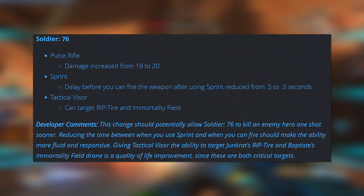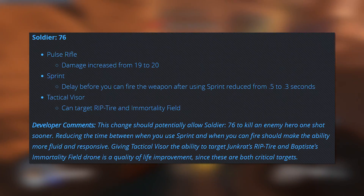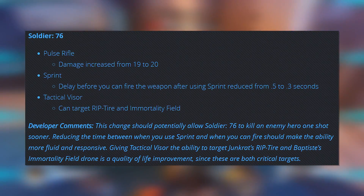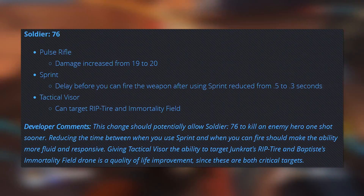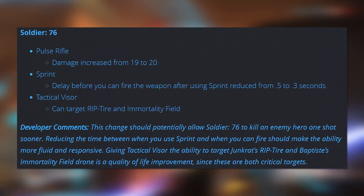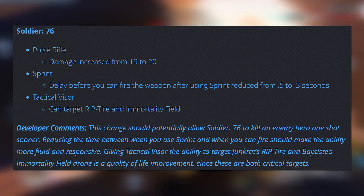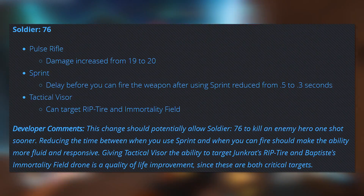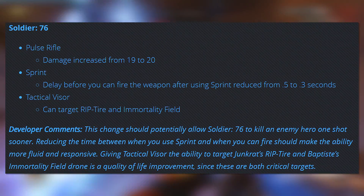Next up is Soldier 76, and he has some big ones. Pulse Rifle damage increased from 19 to 20. Sprint delay before you can fire the weapon after using sprint reduced from 0.5 to 0.3 seconds. And Tactical Visor can now target Rip Tire and Immortality Field. The damage buff on Pulse Rifle is actually a reversion from a nerf he had quite a while ago, and is probably just a response to GOATS — it's a flat out damage buff. The sprint delay change is going to let him do more damage because he can transition more quickly from sprinting into shooting. And the Tactical Visor change is predominantly a quality of life fix — it is going to be much more useful when combating a Junkrat or the new hero Baptiste, but it's not going to be that applicable since it only impacts those two heroes. Overall, definitely some good changes for Soldier 76, and I'm interested to see what ends up happening with him.